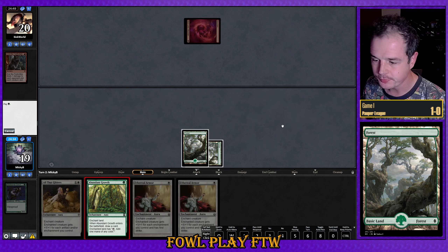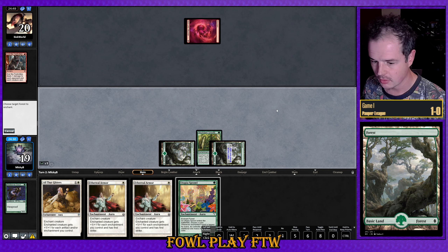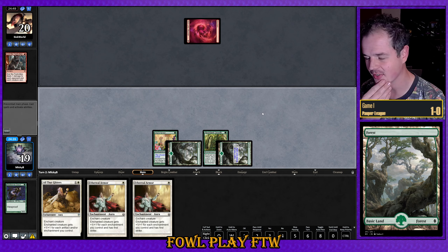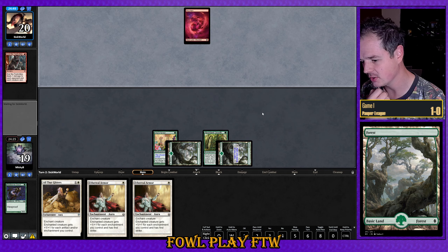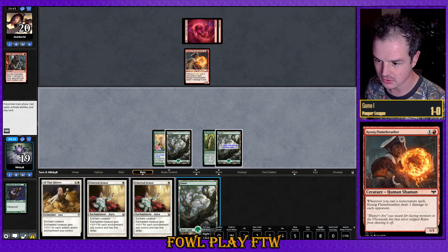We find a growth. Top — not a creature. We're set up pretty well for a future turn when we do finally see a creature, but for the time being we're going to be top-decking. Kessig Flame Breather from our opponent, and plenty of mana now — we just need that creature.